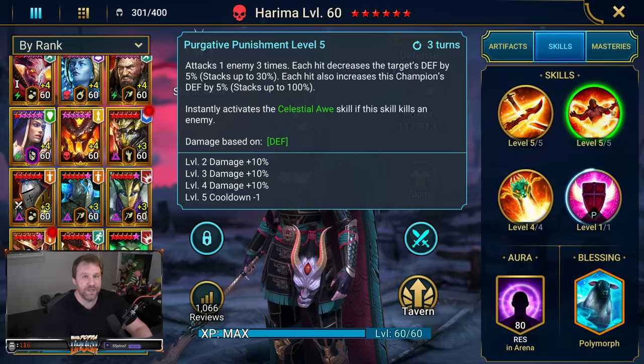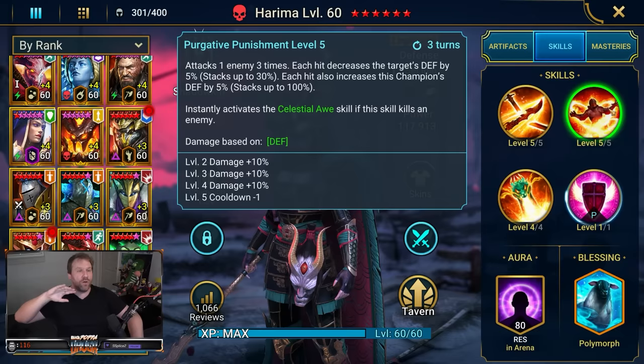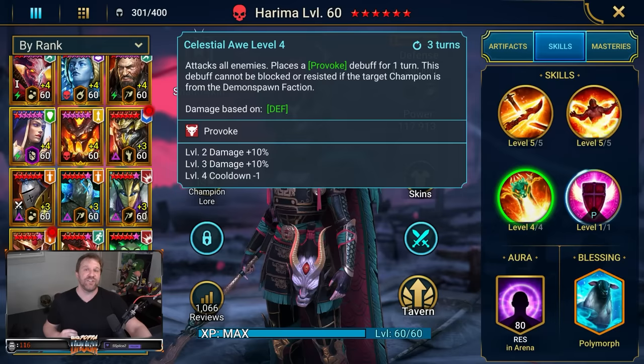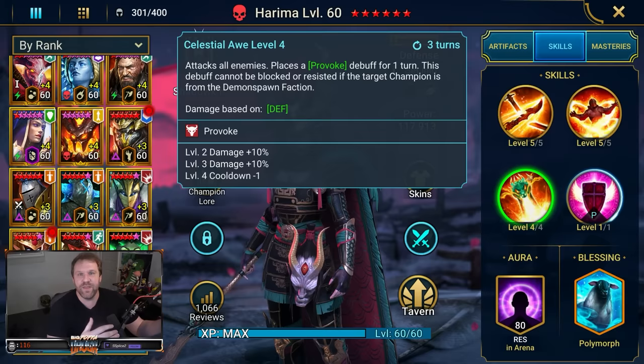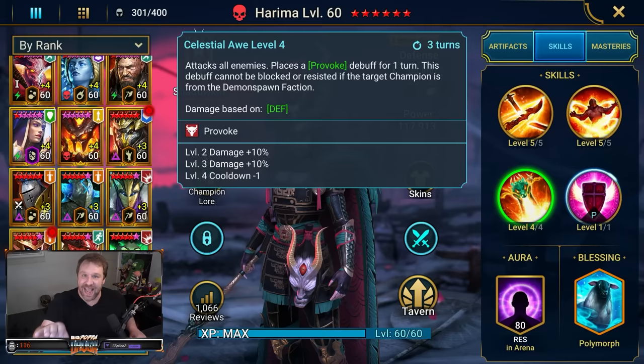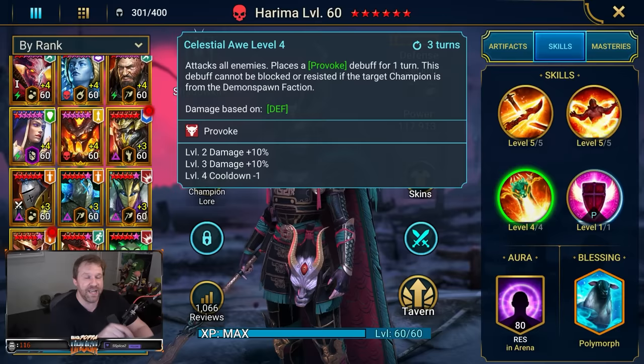One of the coolest things about the A2 is that if you manage to kill someone, it instantly activates her A3 — an AOE dragon attack that also provokes. The A3 attacks all enemies and places a provoke debuff for one turn. This debuff cannot be blocked or resisted if the target champion is from the Demon Spawn faction. That is huge — think about how many Demon Spawn legendaries are in the meta: Duchess, Prince Kymar, Mortu-Macabre. However, Stone Skin will prevent the debuff from going through.